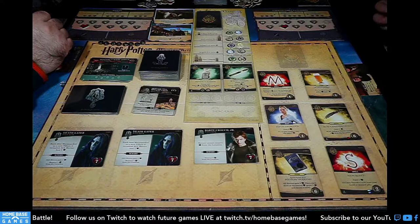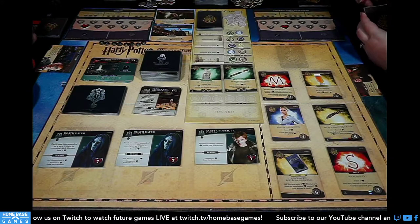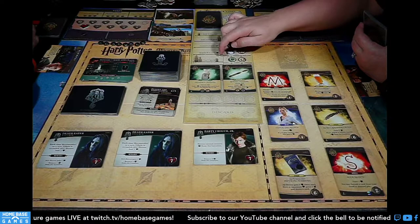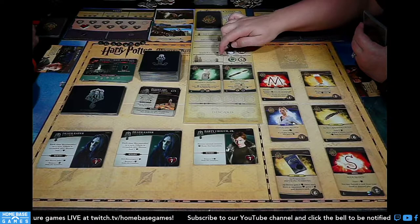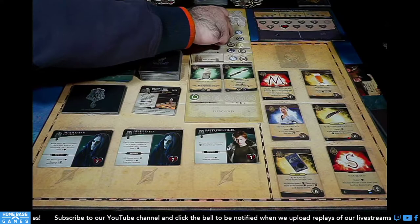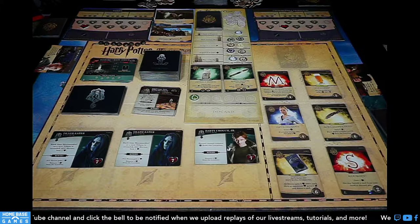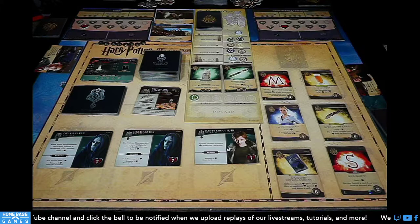Now for the gather potion ingredient step — after playing your Hogwarts cards. No hero was stunned, didn't heal another hero, didn't assign three or more damage, didn't acquire a card of five or more influence. But we did play three spells, so we can gather one ingredient and assign it to one of the potions. Then all ingredients bump down and we replace the top slots.